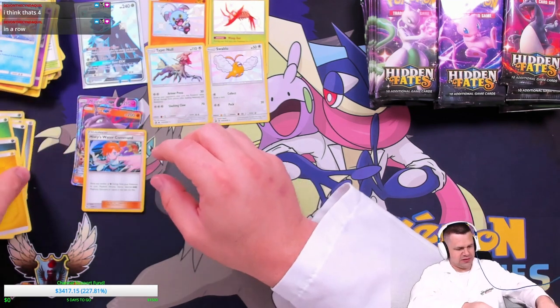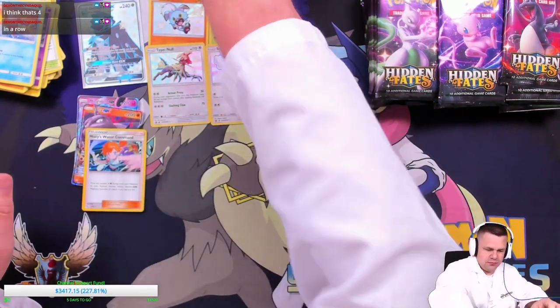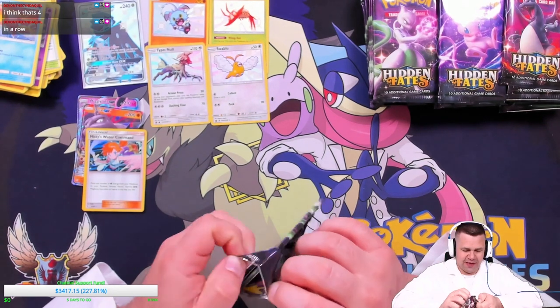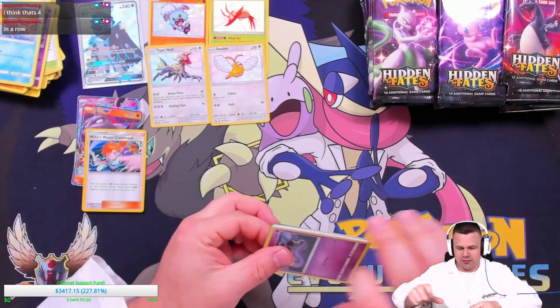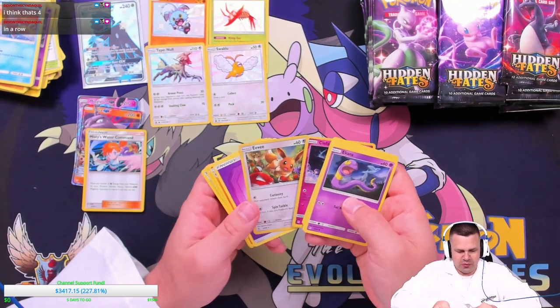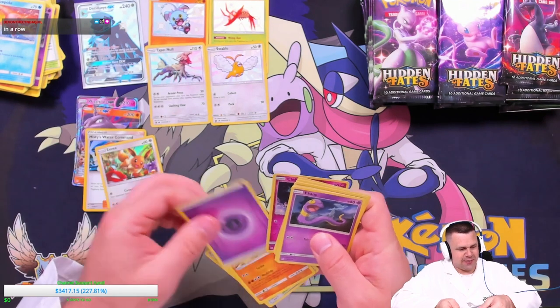That's it for the birds. Let's see what Mewtwo has. I think we might be on a streak right now — could be four in a row. Can we make it five? No, but we got a holo though, so that's something.